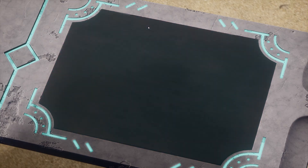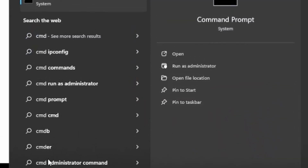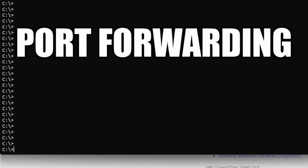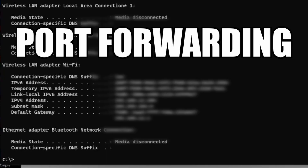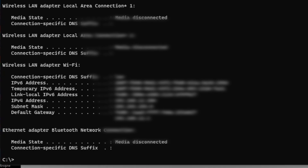Now there are a few more things you're going to need to do. First off, you're going to want to open the command prompt. Once you've opened it, what you're going to want to type in is "ipconfig." If you look, you're going to see something called the default gateway.